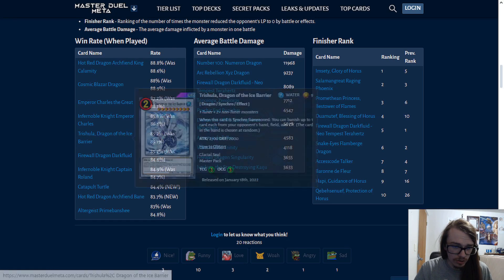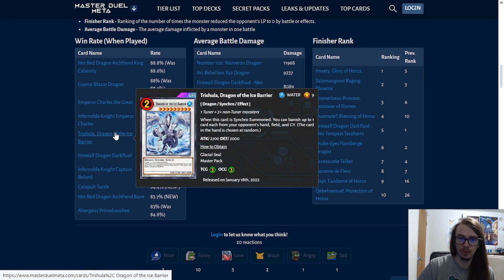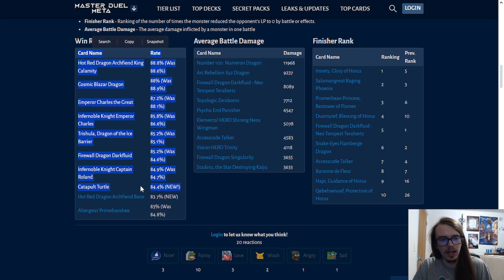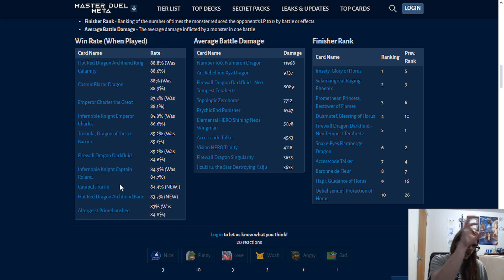Trish — I don't know who's summoning Trish, but apparently it has an insane win rate, going up by 0.1%. Dark Fluid: if it hits the field, wins the game. Same with Roland. Same with Catapult Turtle — this is why Catapult Turtle is banned. Catapult Turtle is able to facilitate FTKs with the new Tachyon and Galaxy stuff.